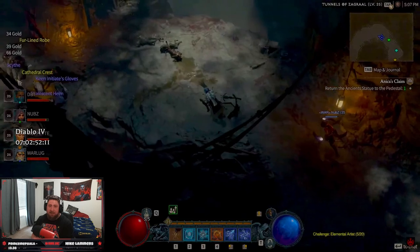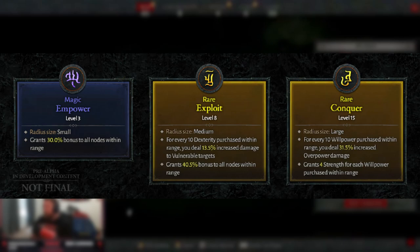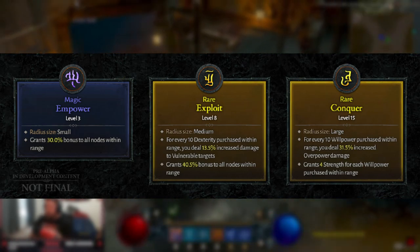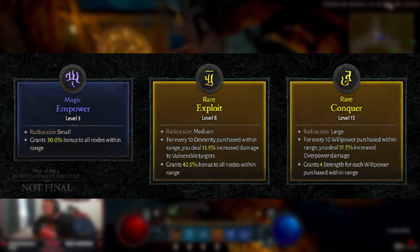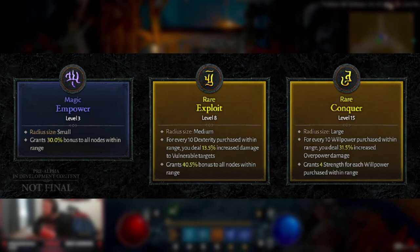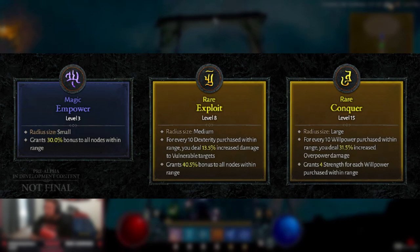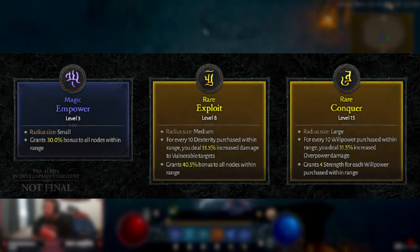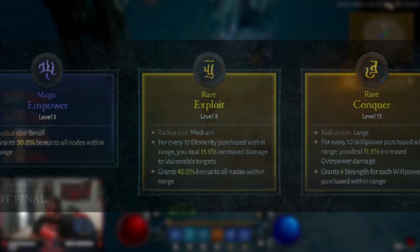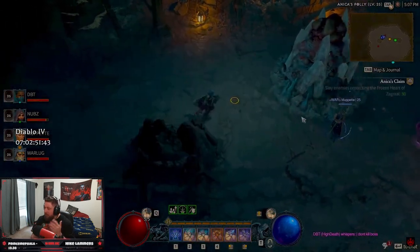Now let's look at the different types of glyphs you can put into your sockets. You have magic glyphs, which are like runes — pretty basic, giving small bonuses. They're not the best ones to run long-term, but early on they are really good. The rare glyphs are your most powerful glyphs that you can socket, which can really boost your character's power level to a whole other level.